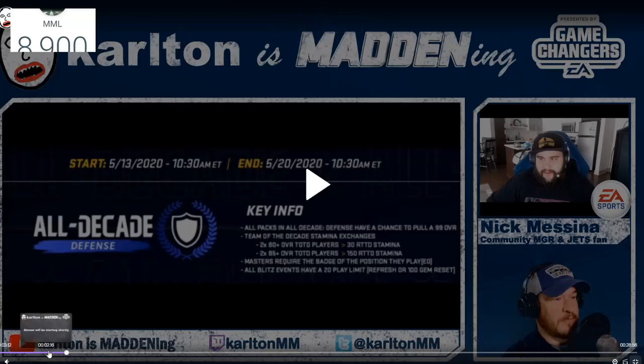Here are the sneak peeks. Basically what we should see for tomorrow - we'll pause the picture here. All Decade Defense has a little blue shield with a blue thing around it, which is sick. Key info: all packs in All Decade Offense have a chance to pull a 99 overall Team of the Decade. Stamina exchanges: two times 80-plus overall TOTD players, you can trade in for 30 RTD stamina, like we saw for the offense.